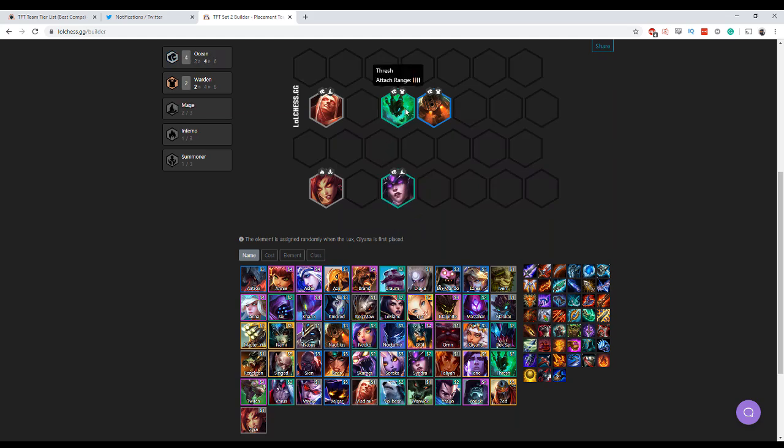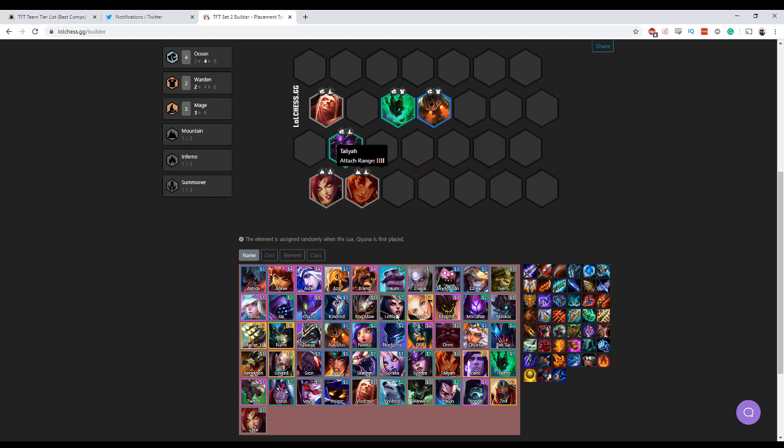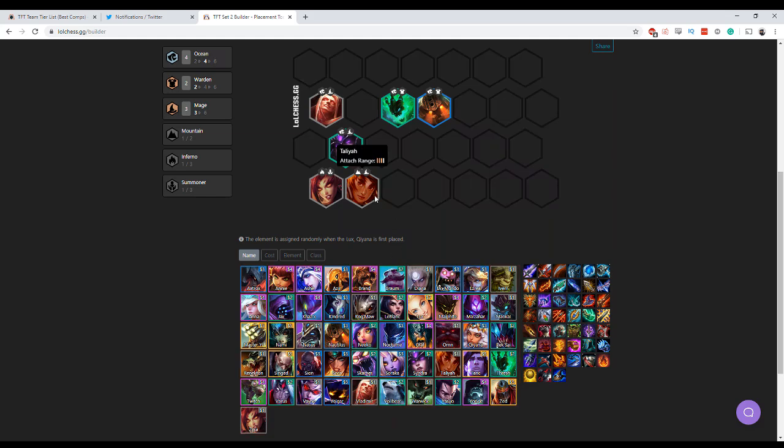If you need to get mages and you don't want to stack one of your mages that you want to keep, Taliyah is a really good mage option. Taliyah, Syndra, and Vladimir as a 3-cost mage combo is really good. If you can't find Taliyah, then LeBlanc will do as well - LeBlanc, Vladimir, Syndra is always really good too. But as soon as you get the 4 Ocean bonus with mages, that's really solid because you're more likely to cast more ultimates per round.